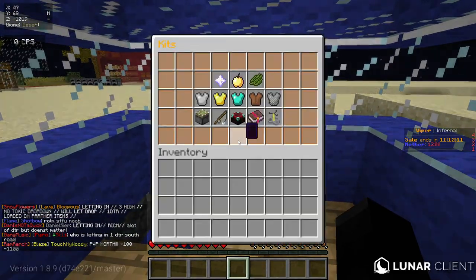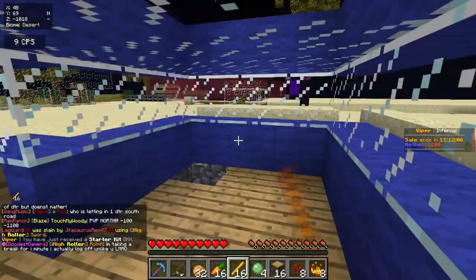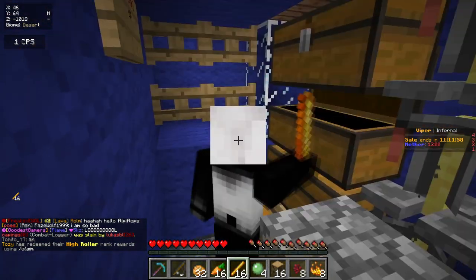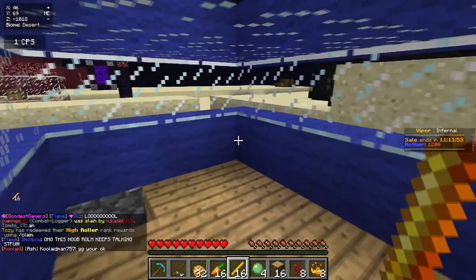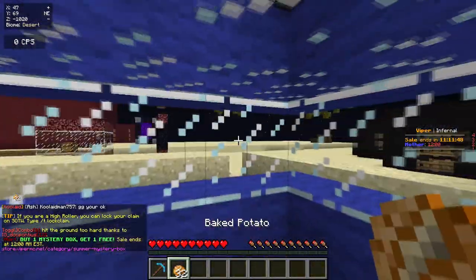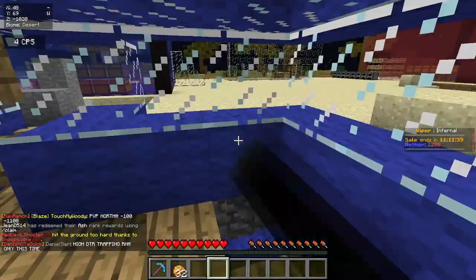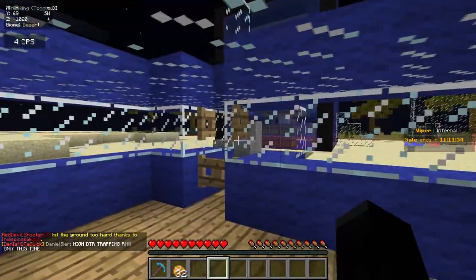All right guys, so we are back on for how to HCF and we can't really do much except we can do this kit again — our starter kit — and we can brew up full potions again. Unfortunately we're going to be in iron leggings and iron helmet, which is going to be annoying, we're gonna take a lot of damage. I have a bad feeling about north road right now, honestly I think it's kind of dead. Looking around, stuff hasn't been rebuilt since the first day I came on, a lot of it is still the same.